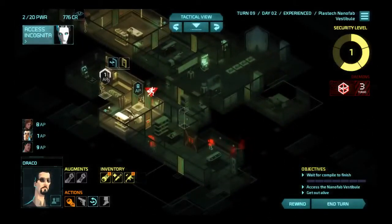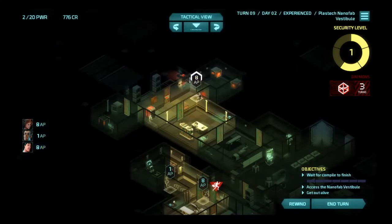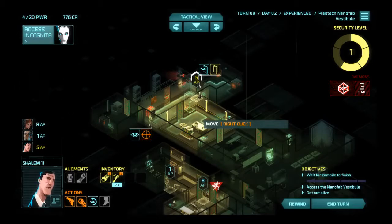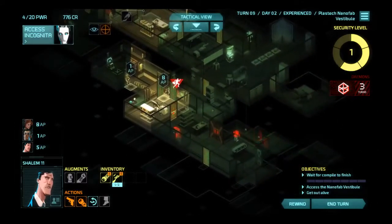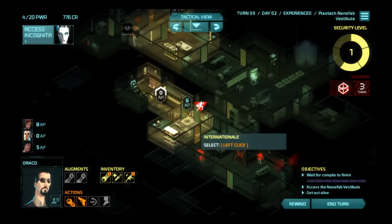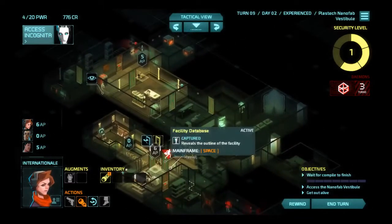Now the scientist is gonna run away, but I don't really care — if he doesn't raise the security level, he can do whatever he damn well pleases. Do this. Get this power, because we're gonna need it later, and run over here so the guard can't see you. I think I'm gonna take Internationale and Draco and try to get in this room. Let me peek — there's a scientist right on the other side of that door and he is booking it. We'll see if he raises the alarm level. Science time!